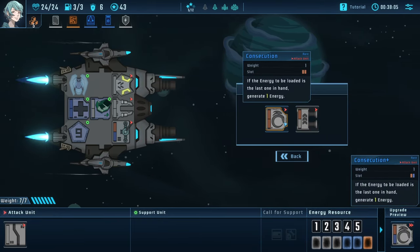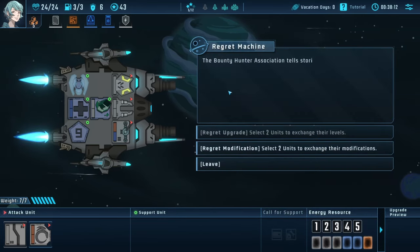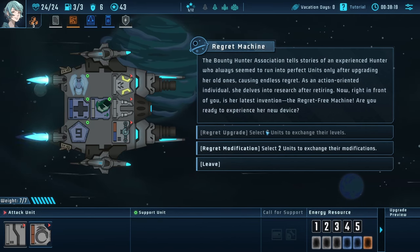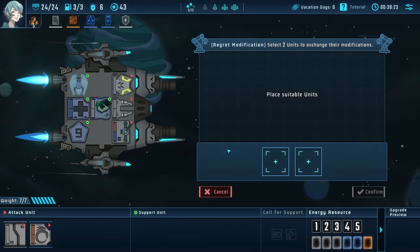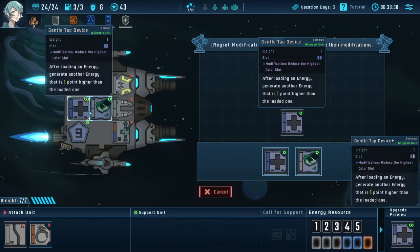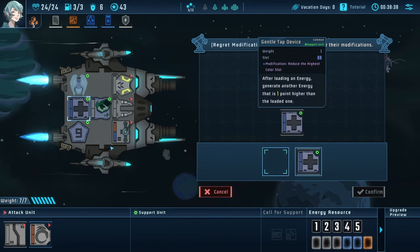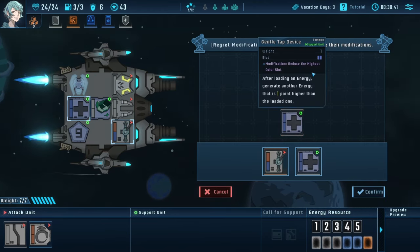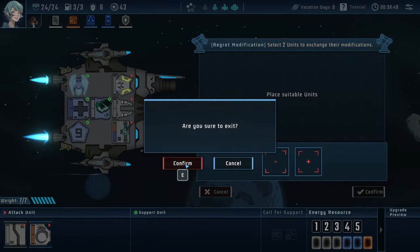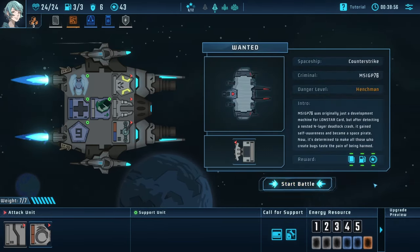Look how much extra gold they generated from me winning — that's kind of bizarre. 'If the energy to be loaded is the last one in hand, generate one energy' — that's kind of cool. Let me show you how units upgrade. 'Select two units to exchange their modifications.' 'Select two units to exchange their levels.' This is the only one with a modification, so if I throw this one down... 'Reduce the highest color slot.' I'm not sure how this works — I think I only have the one modification so I don't think that actually did anything for us.